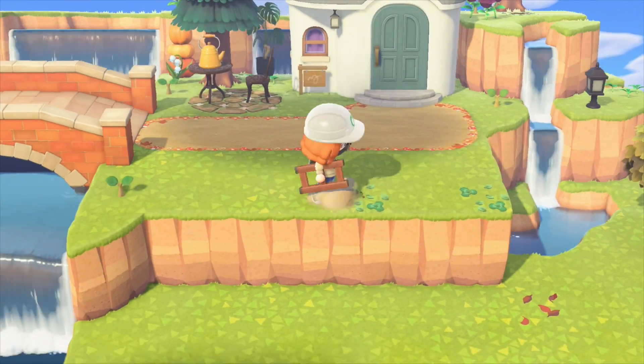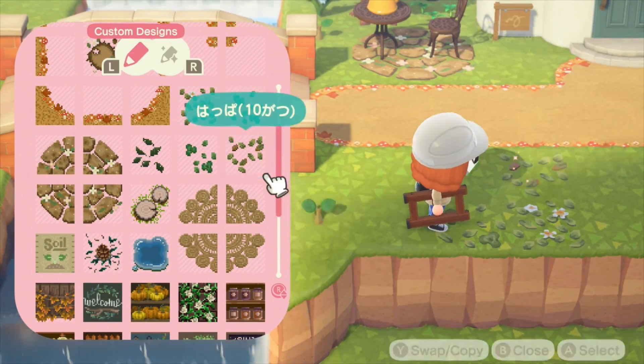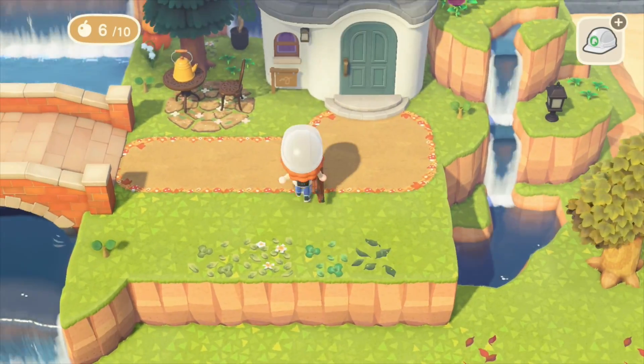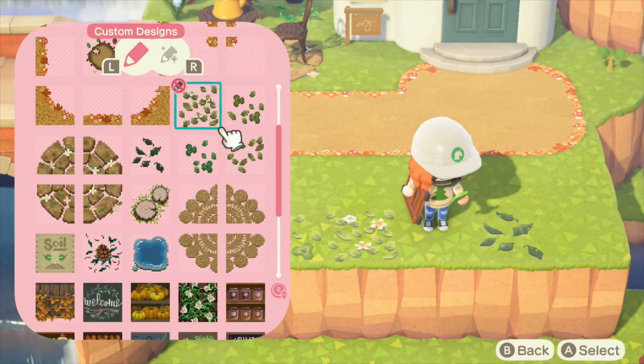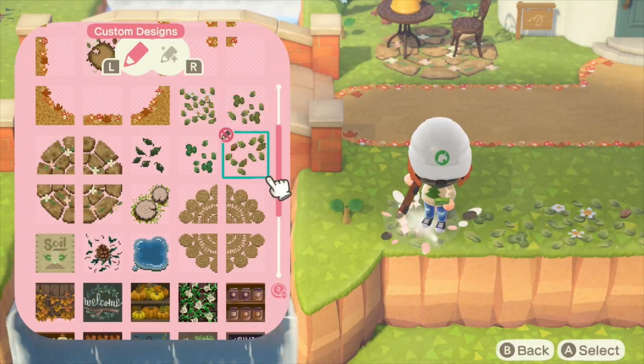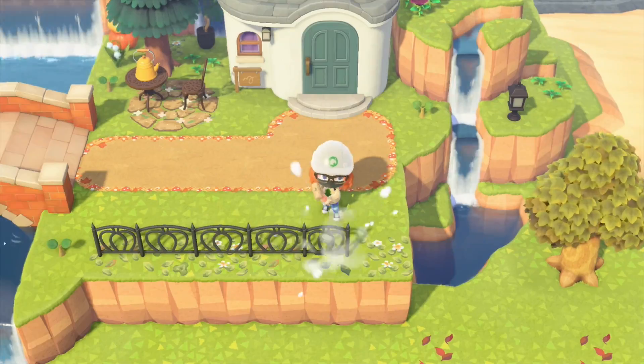Now that I'm essentially done terraforming the area immediately around Marshall, I'm going to add some more custom designs and furniture so that it feels homey and cozy for him.